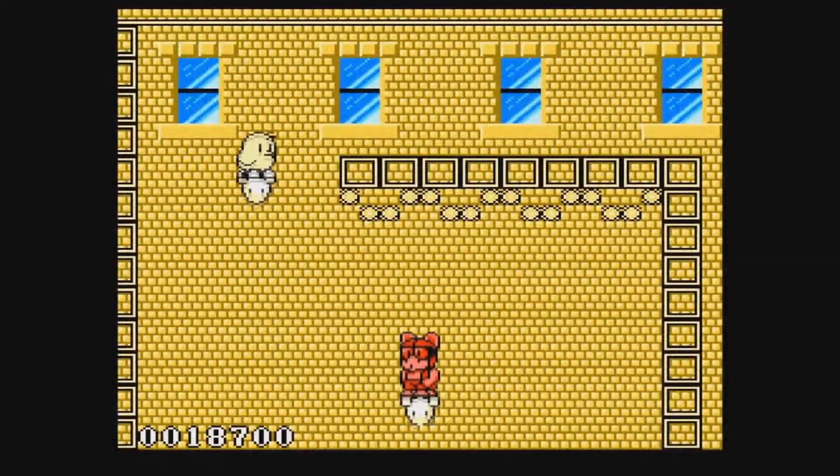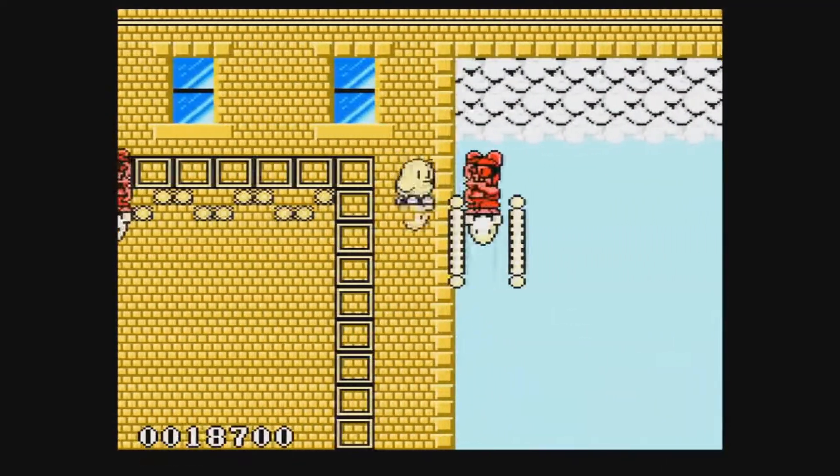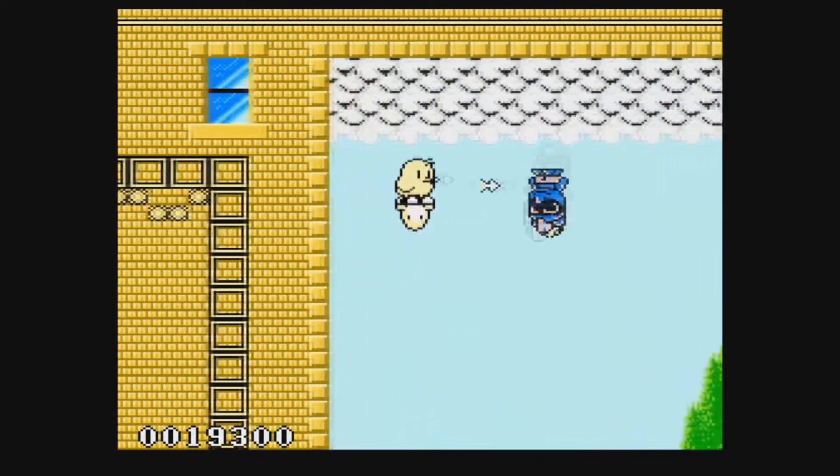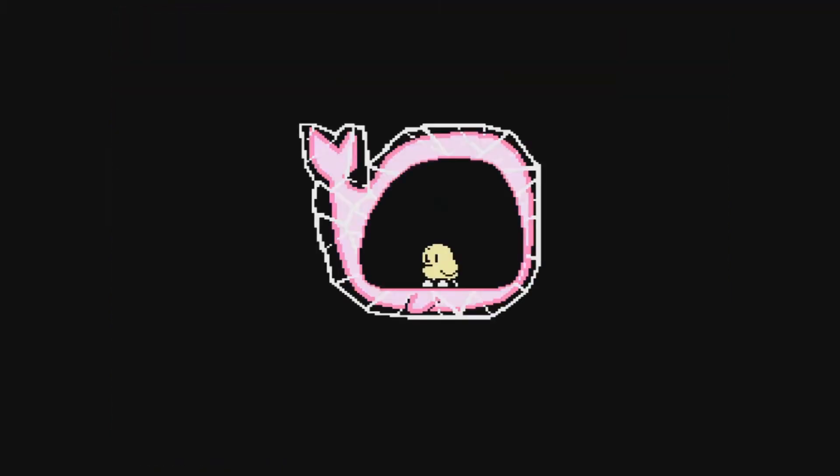There are bosses at the end of each area to defeat. Each one isn't so bad in its challenge factor, but they may take a few attempts to figure out where is best to place Kiwi to minimize damage. The first one is the one most remember, as it's a whale that freaking eats you. You then need to obliterate its insides. It's really cool.